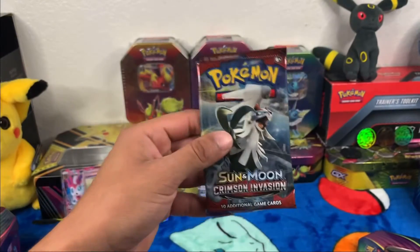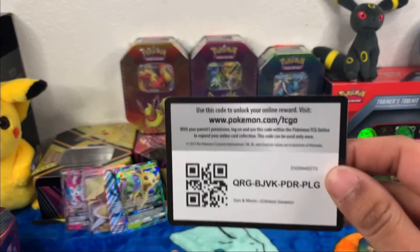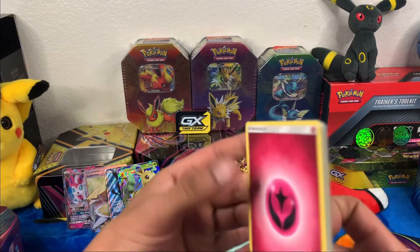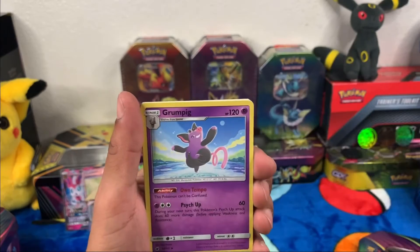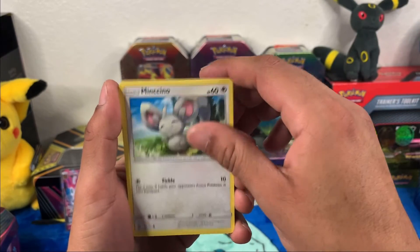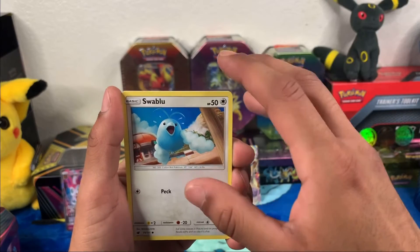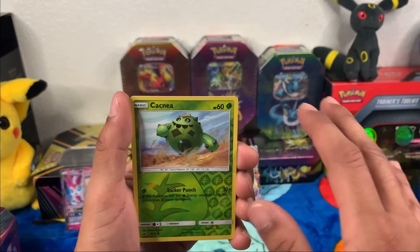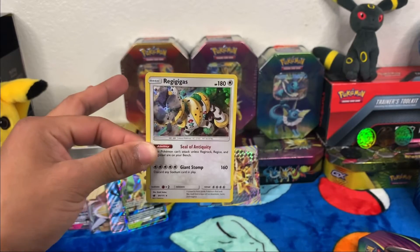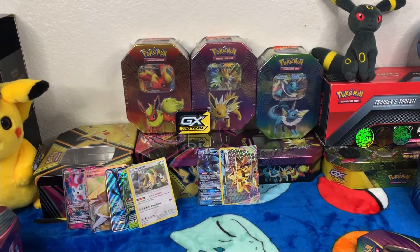I'll go first and open up this Crimson Invasion. Got the code card. Fairy energy, Lusion — I don't know how to say that properly — Grubbin, Mimikyu, Metino, Natu, Swinub, Swablu — I'm pretty sure this is almost the same pack as before — Kommo-o, oh okay, there we go! That's the legendary Pokemon — holographic, very nice! Put that right back there with the other one.